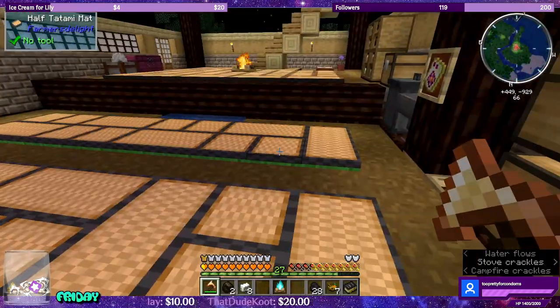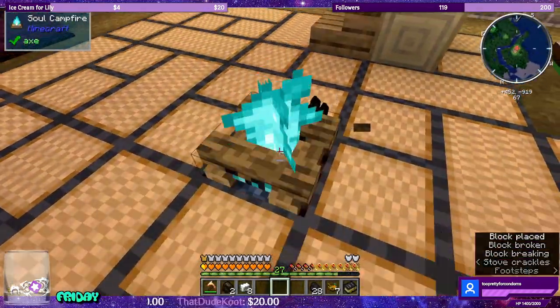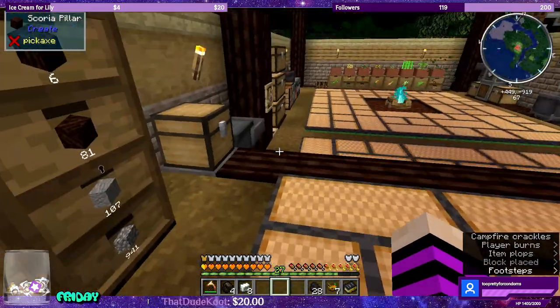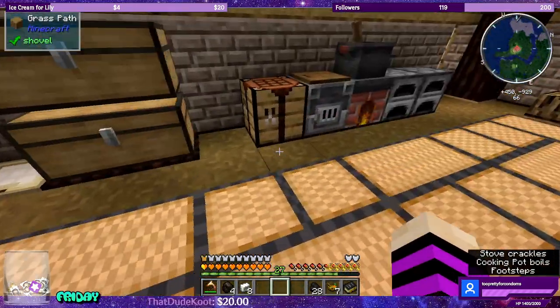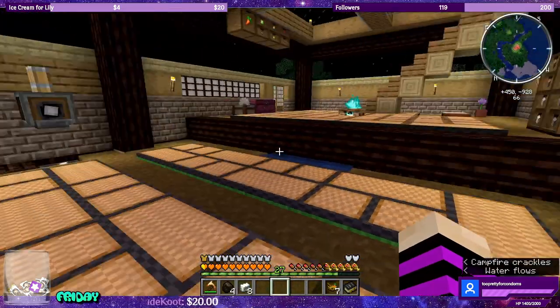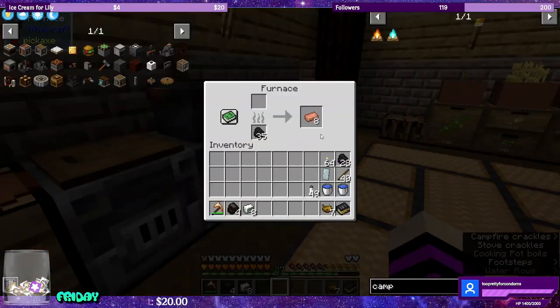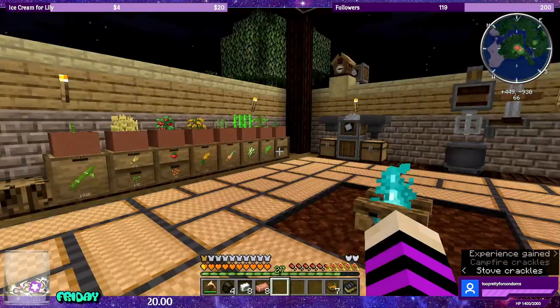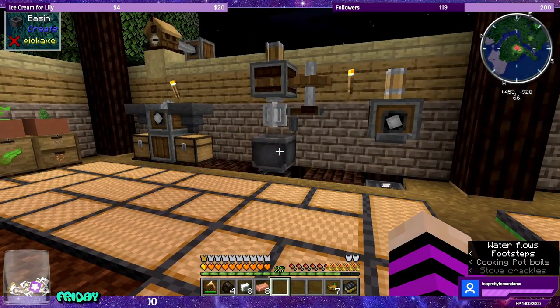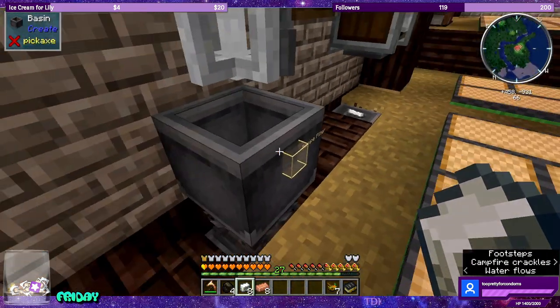Got to make another one. I can use the charcoal we just got. Blue campfires, guys! There we go, copper. So now we have eight copper ingots and eight zinc ingots, so we'll toss these in here.